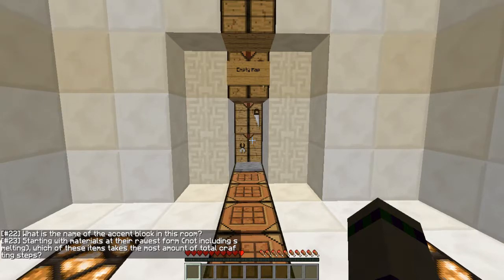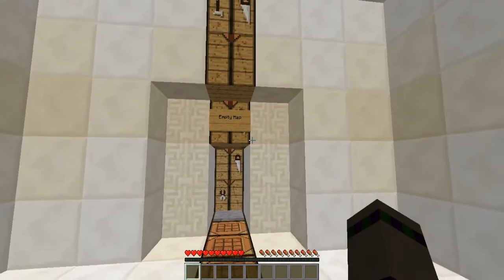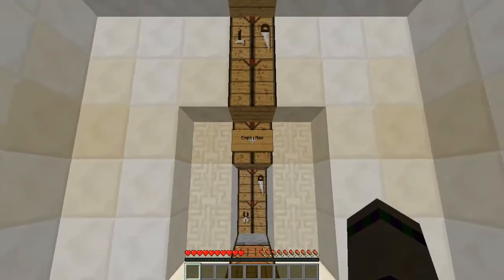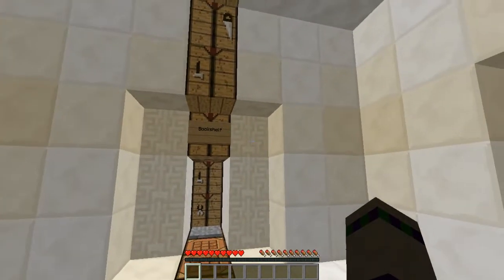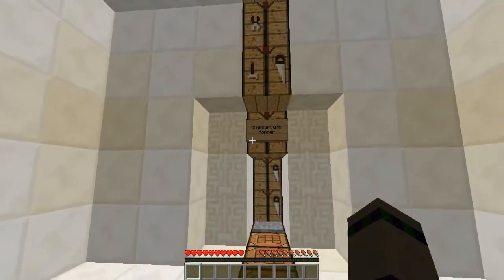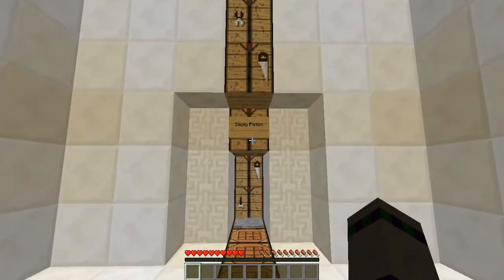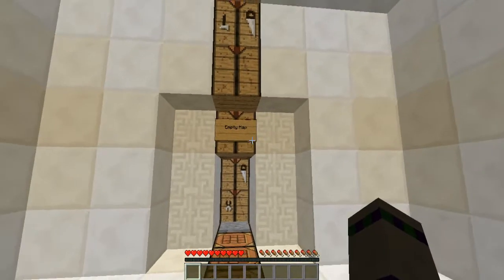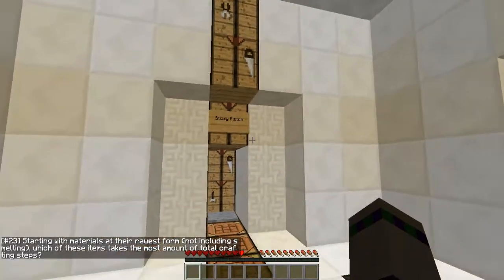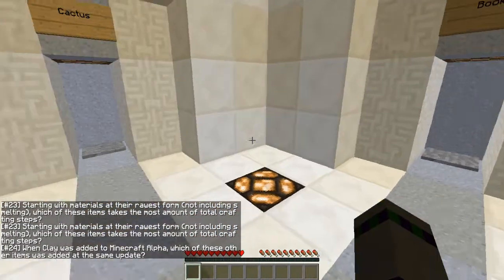Starting with materials at the rawest form, not including smelting, which of these items takes the most amount of total crafting steps? If cake is here, it's got to be cake. Empty map? Oh yeah, because you need a compass. It could be empty map. Bookshelf? Mine cart with hopper or a sticky piston. Two redstone-ish types of materials - I have no idea how to craft them. Bookshelf, you do need three leather with nine paper. I'm going to go logically because that's like loads of stuff. Yay!